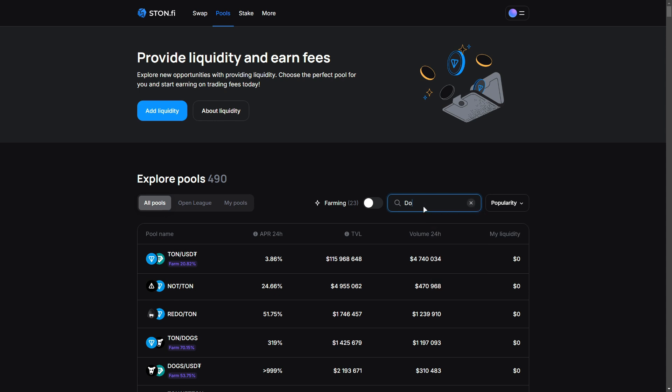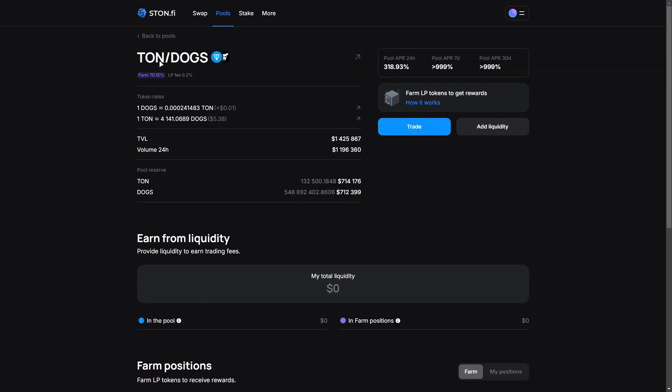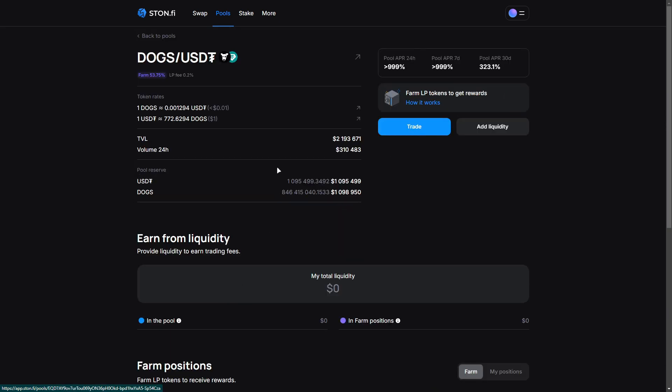Let's break it down — what's on offer? First up, we've got the DOX/STONE farm. You can stake your LP tokens here and earn rewards from a pool of 5,000 STONE, valued at $33,000. This farming opportunity is live until September 12th, so don't miss out.